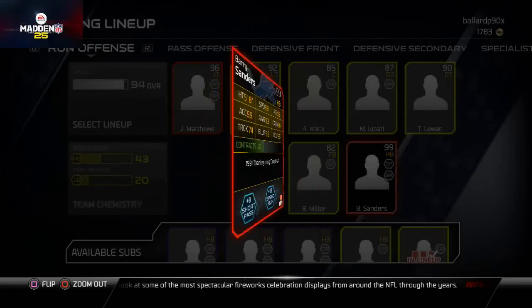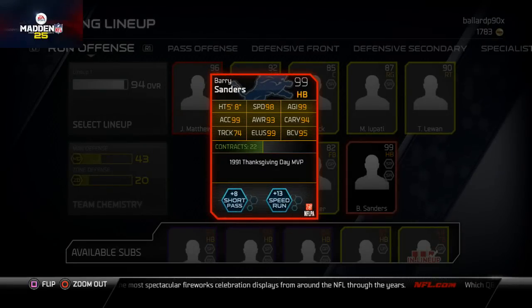Here's the Barry Sanders card — this is actually the card I'm giving away as soon as I reach 100 likes on my Facebook page. I only spent like 90k on him. Best running back in the game: 98 speed, 99 elusiveness, 99 acceleration.